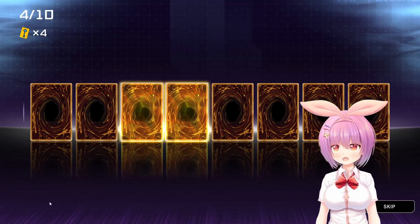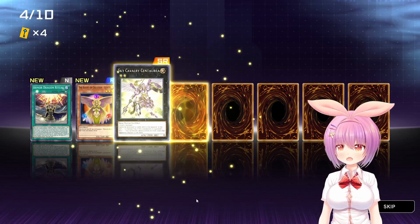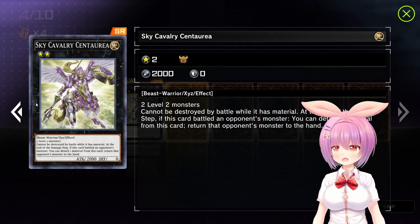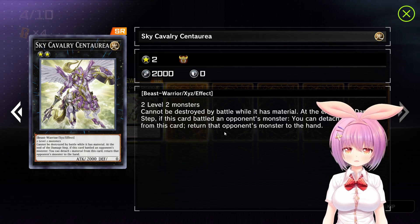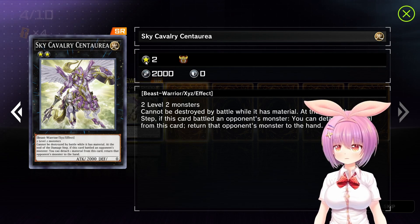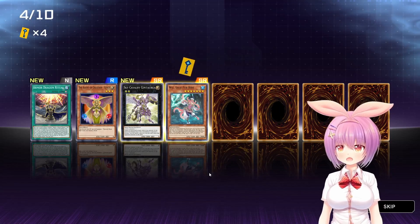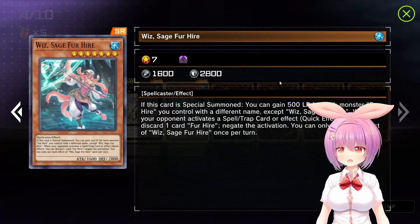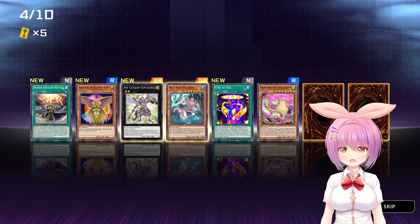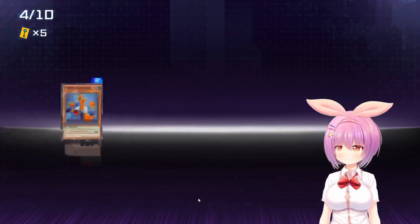Pack number four and already we've gotten a huge - wow, two more fancies. Armor Dragon Ritual. Agent of Creation Venus. Ooh, Sky Cavalry Centauria - Super Rare. Two level twos, cannot be destroyed by battle when it has material. At the end of the damage step of this card battling the opponent's monster, you can detach one material from this card and return that opponent's monster to the hand. That's actually pretty handy for a rank two. Hey, Wiz! Another Vernal Dragon. Morphtronic Mixup. Machina Gear Frame. That was a pretty decent little pack.